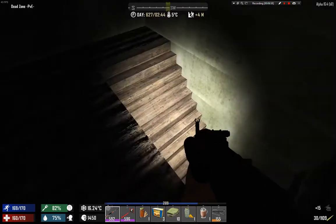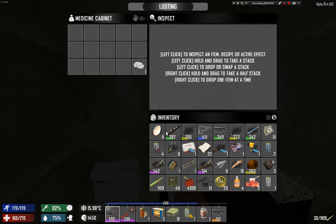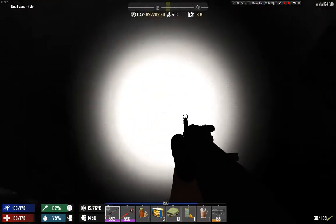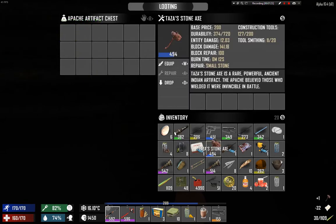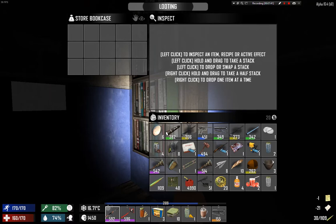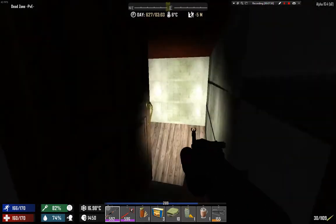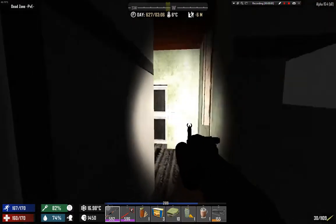Someone is actually here again but they didn't loot the important stuff, only the unimportant stuff. Let's eat for wellness, scrap that, take that. Oh look - it's not empty! Who needs this paper? We got Taz's Stone Axe - that's actually amazing. The last guy who looted this forgot about the third chest, which is just amazing. He searched this one and there's a room here too - also empty.